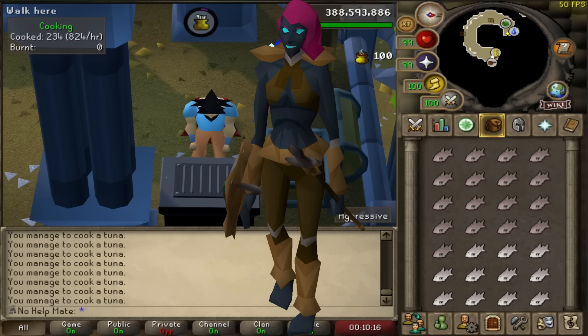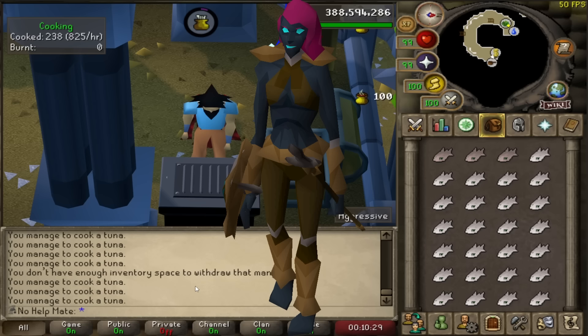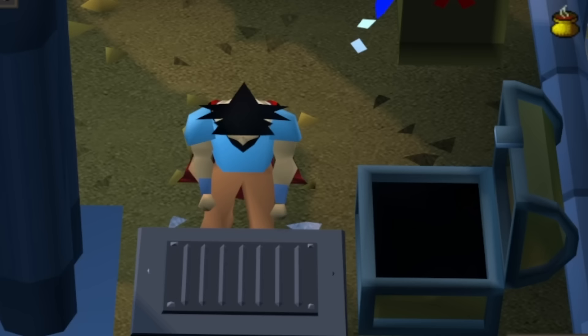The best passive way to make money in my opinion is Slayer. Konar is a really good Slayer master you can use all the way up to level 95 for the Alchemical Hydra. Konar assigns tasks at specific locations throughout the game, and in return you get Brimstone Keys. This makes every task profitable — even hellhounds, which before just dropped bones, now drop Brimstone Keys worth 100K to 200K each depending on luck. If you get five or six keys in a task, you can make a lot of money.